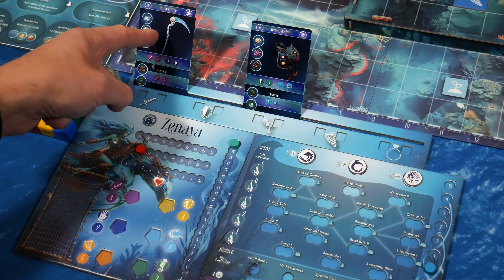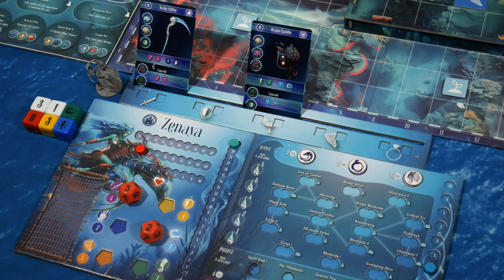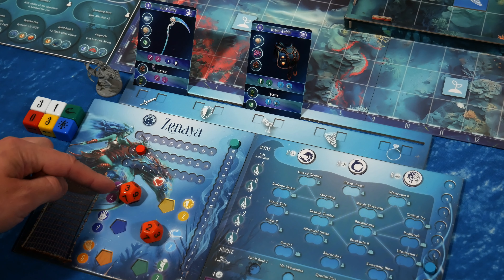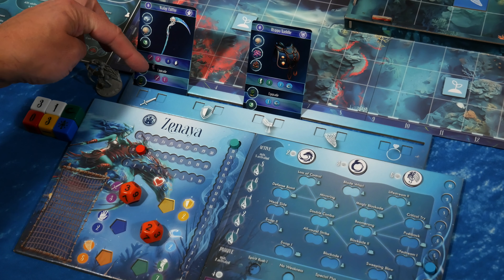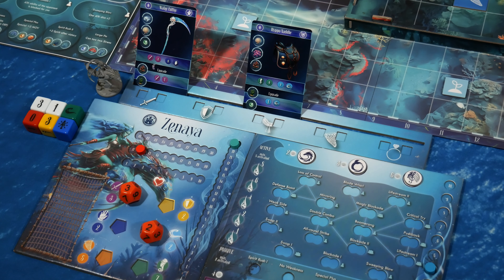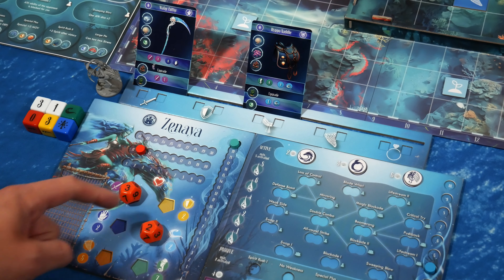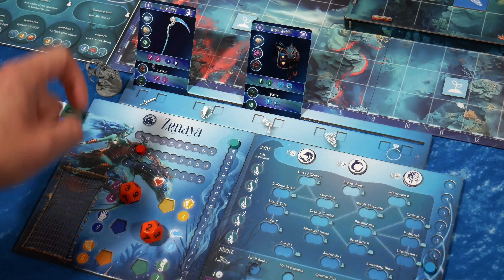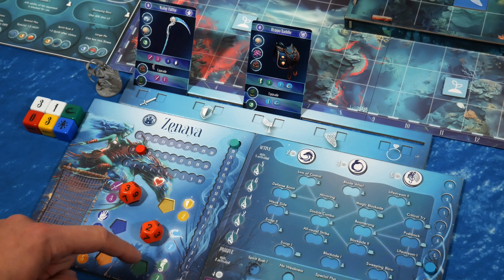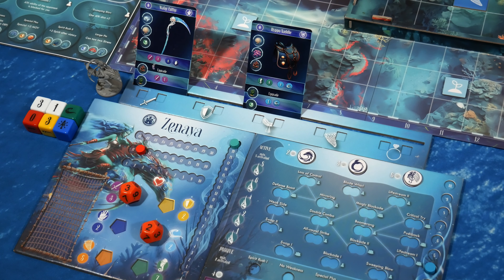We're going to use dice to represent the boost we get from these two equipment pieces. Looking at my water cutter, the attack stat is boosted by three — I had a default three attack, now increased to a total of six. If I choose to upgrade this in the future, I could bump it up by another one and use the die to represent that. Over here we have dodge — the saddle gives me a two on my dodge; I already have two by default, so two more for a total of four. The initiative is a standard two by default with no gain from the cutter, and movement has no additional boost on this saddle either.